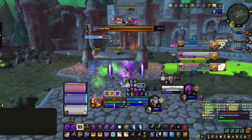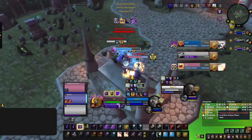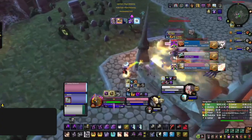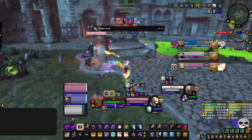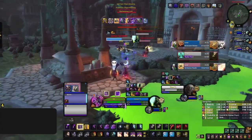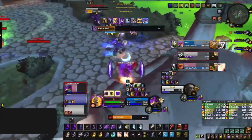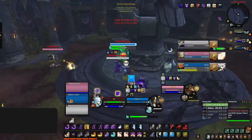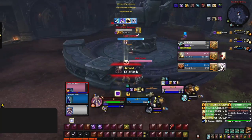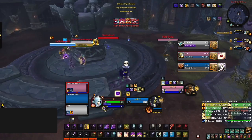Damage is one of, if not the most important factor in Arena. You could be the best WoW player in existence, counter every move your opponent makes, be amazing defensively, or create the perfect 3v1 setups every time — but all of that is useless if you're not just doing damage and killing your opponents. Damage can be separated into two parts: consistent damage and burst damage. In this section, we're covering your standard consistent damage — no resource spenders, no CDs.